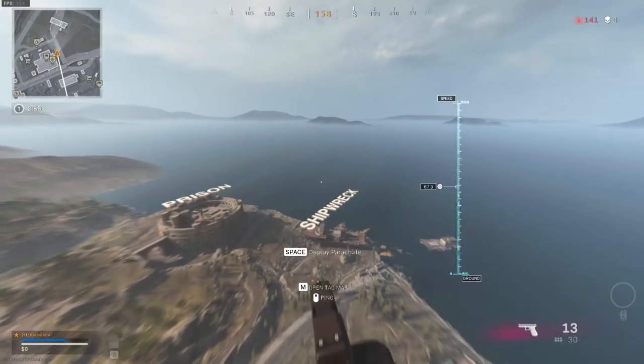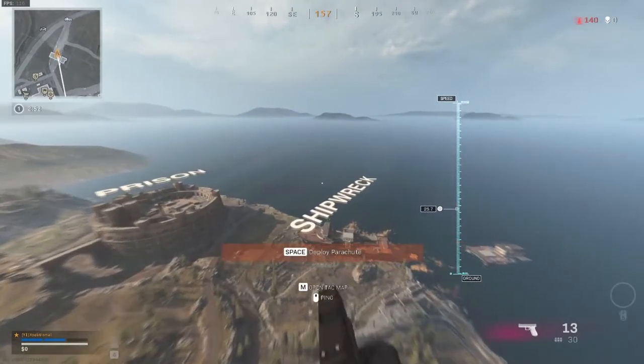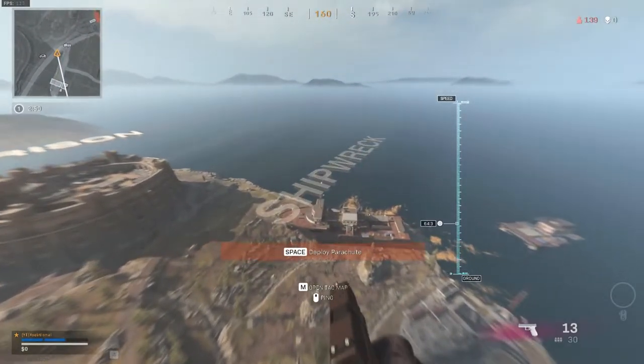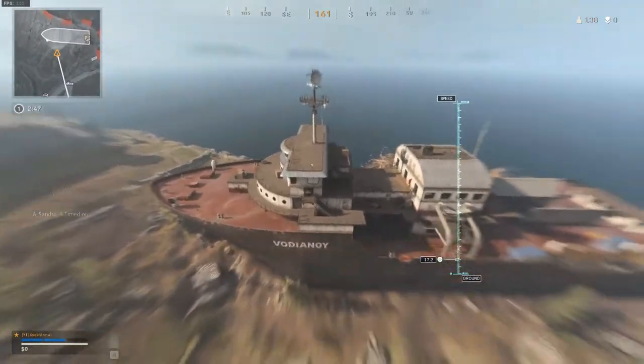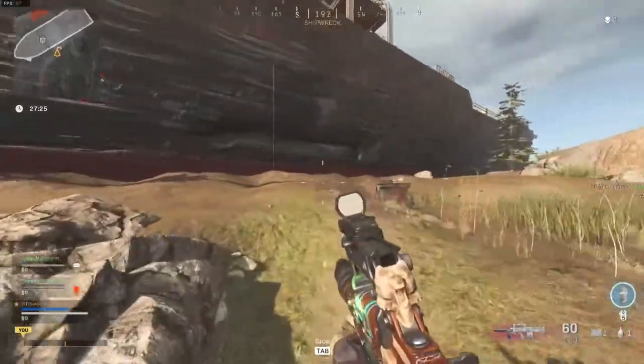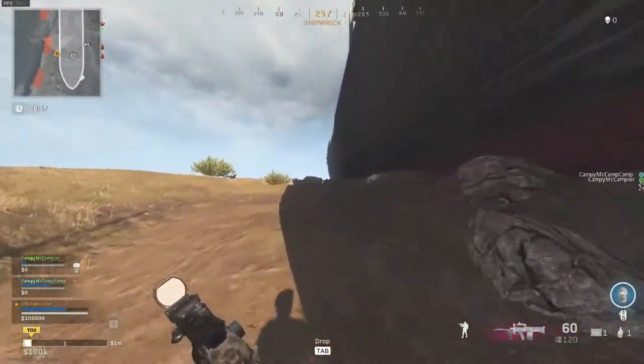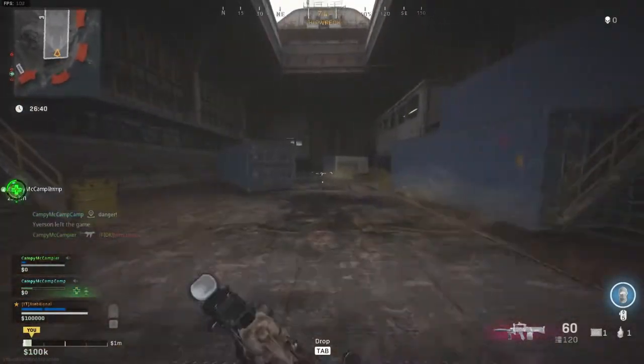Let's get into how you can dominate shipwreck. You will probably choose to drop shipwreck straight out of the plane, so you will drop on the main deck. But if you didn't, here are three ways to get up into the ship: there is a zip line on the front side which will take you near the top deck, there is a zip line on the back which will take you to the top deck, and there is also a big cargo entrance on the right side.